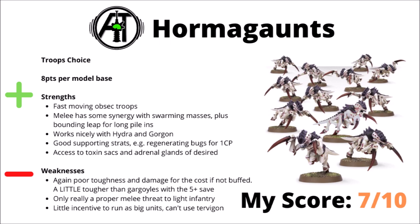Moving on, we've got Hormagaunts, which are probably the most niche of the troop units at the moment. At 8 points per model, their strength 3 attacks aren't particularly outstanding in melee unless you give them loads of buffs from multiple sources. They are fast-moving objective troops and have some melee synergy. They work nicely in both Hydra and Gorgon and can take Toxin Sacks and Adrenal Glands, though those are expensive. I'd probably rank them a 7 out of 10, though on the lower side — Termagants are a bit better to build around in big units with Tervigon support.